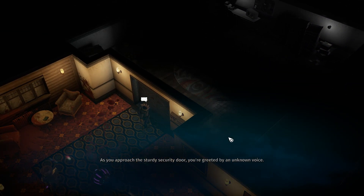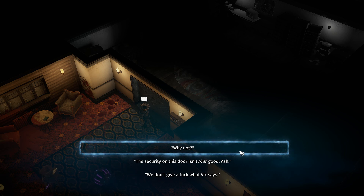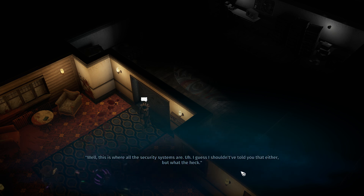I feel like that's a real thing with this game — they do a good job and then they break it somehow because they can't stop touching it. As you approach the sturdy security door, you're greeted by an unknown voice: 'Hey y'all, I can hear you outside the door. My name's Ash — I guess I shouldn't tell you that. Anyway, Vic says you can't come in here.' 'Why not?' 'Well, this is where all the security systems are — I guess I shouldn't have told you that either. But what the heck.' This voice actor sounds familiar to me but I can't quite place it.